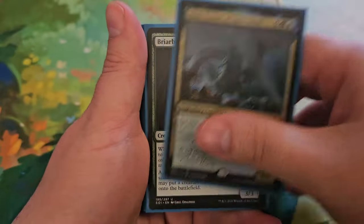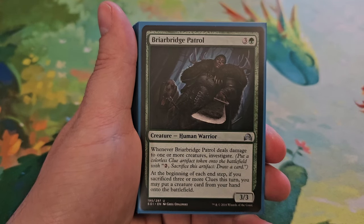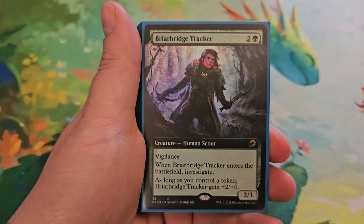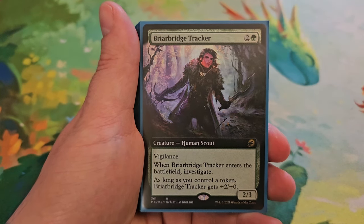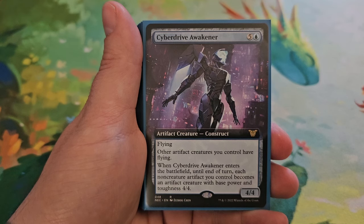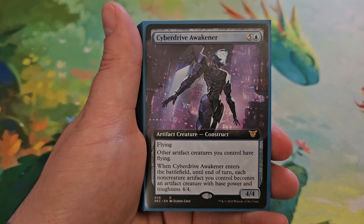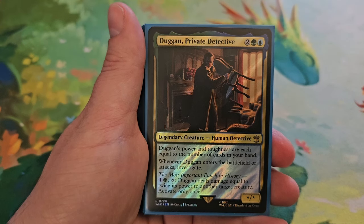Briar Bridge Patrol for three and a green — a 3/3. When it deals damage to one or more creatures you get to investigate, and at the beginning of each end step, if you sacrificed three or more clues this turn, you may put a creature card from your hand onto the battlefield. Briar Bridge Tracker for two and a green — a 2/3 with vigilance. Whenever Briar Bridge Tracker enters the battlefield you investigate, and as long as you control a token, Briar Bridge Tracker gets +2/+2. Cyber Drive Awakener for five and a blue — a 4/4 with flying. Other artifact creatures you control have flying, and whenever Cyber Drive Awakener enters the battlefield, until end of turn each non-creature artifact you control becomes an artifact creature with base power and toughness 4/4. Dugan, Private Detective for two, a green and a blue — a star/star whose power and toughness are each equal to the number of cards in your hand.